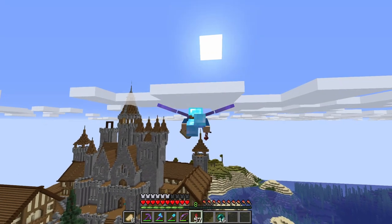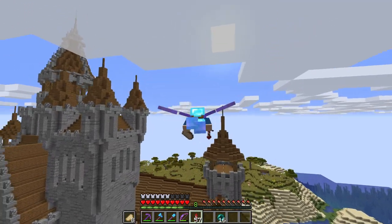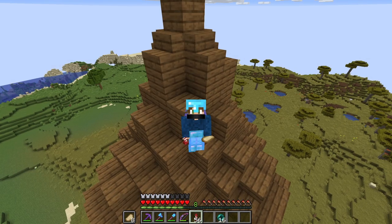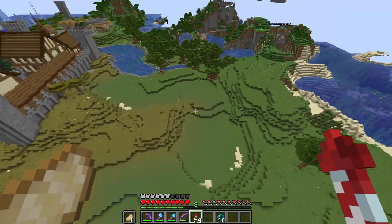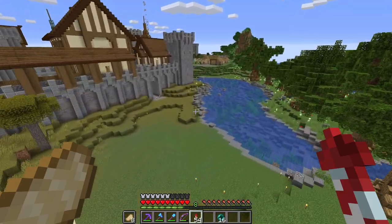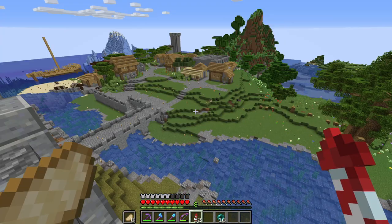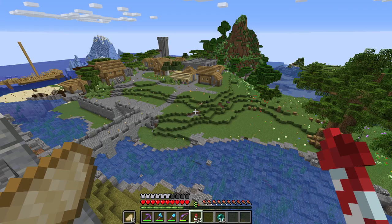Hello everybody, SneakyPicnic here, bringing you another Minecraft week look and this is episode 4. Progress update: as you can see, the original river is gone, it's all filled in, and more trees are done in this spawn area. The broken super smelter that was here is no longer with us.